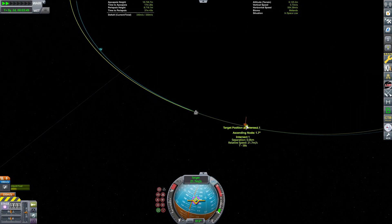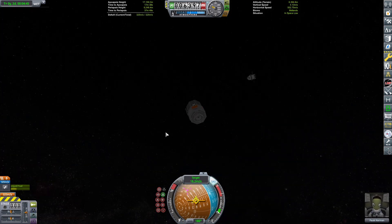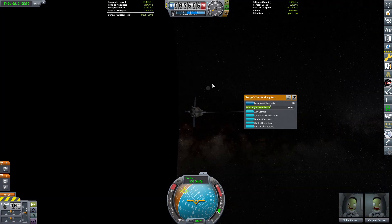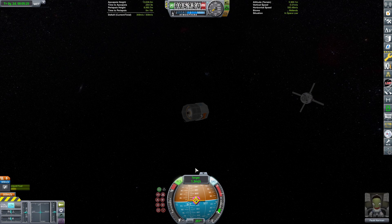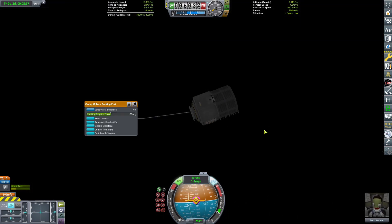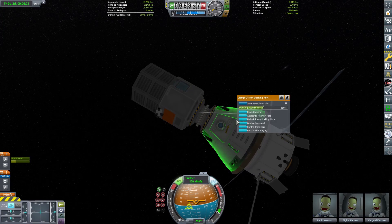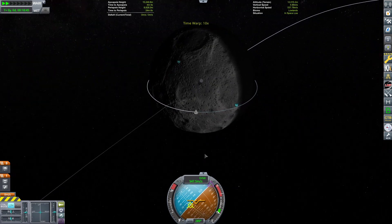Going to go ahead and do our final docking of the video — docking the ascent stage to the Orion Command and Service Module. Using the good old long lazy method to bring it together. And just as we dock — just to add a little bit of coolness — we get a really weird visual glitch. KSP, what else is new? We're docked! Going to go ahead and transfer the crew over and ditch the lander.